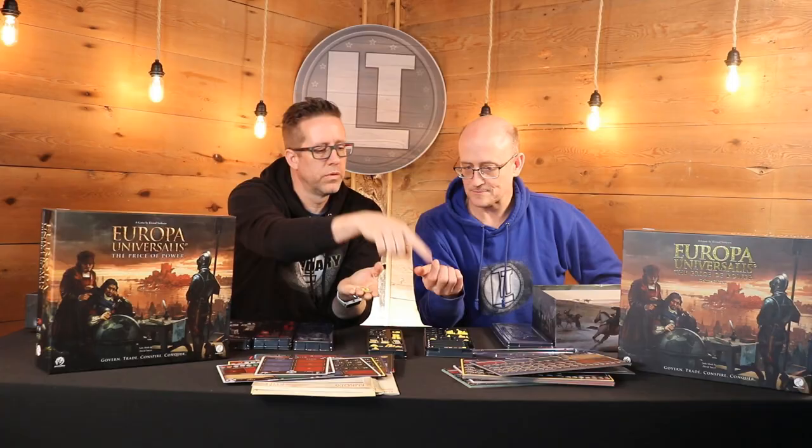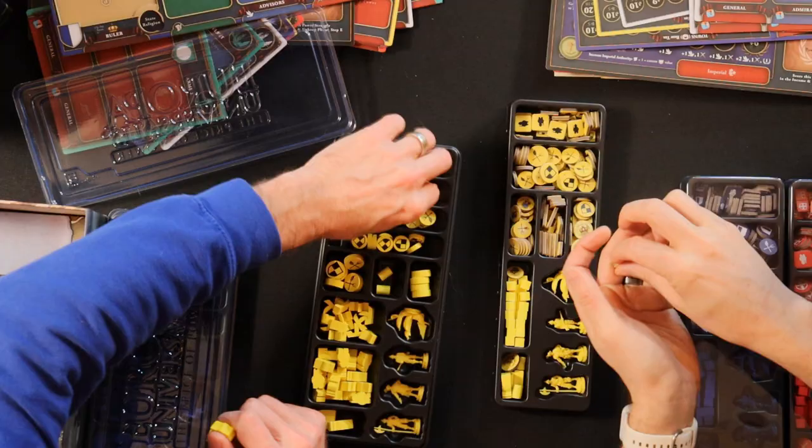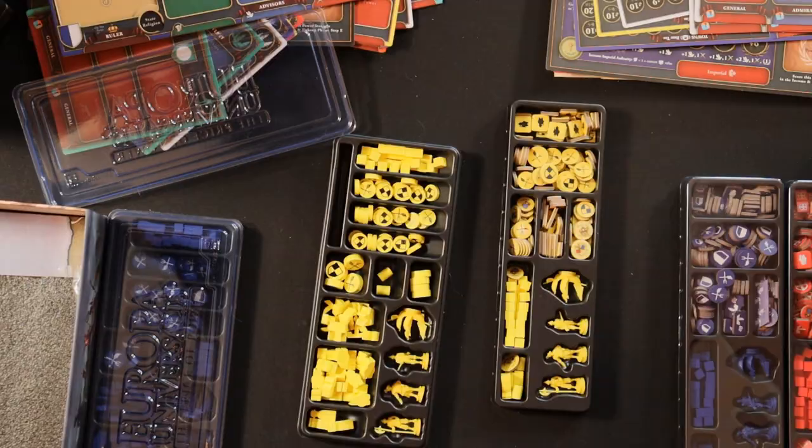Do those go on your board or mostly on the actual main board? They're going to be on the board — these are for tokens and other markers. That is a pretty substantial upgrade, certainly from an aesthetic standpoint.